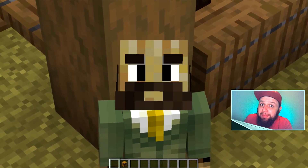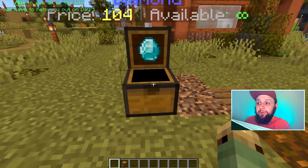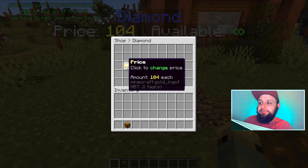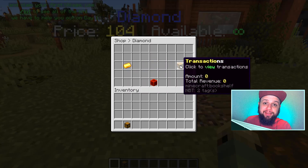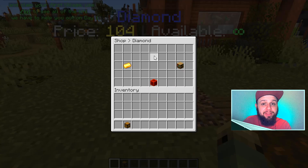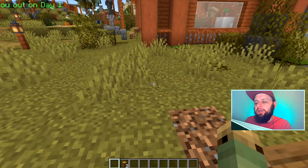So how can you manage the shop if right clicking just opens the purchase menu? You hold down shift — crouch — and right click. Boom, there are all of your management options: change the price, see the transactions, or close the shop. Notice there's no inventory management because there is infinite inventory. We'll just click on close shop and that chest is gone.